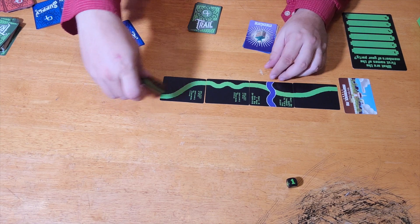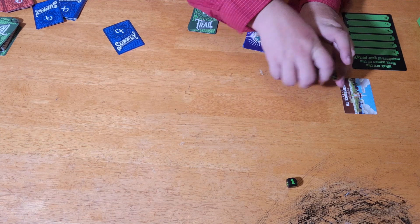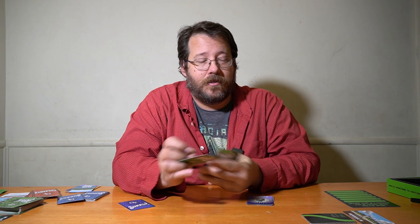Once you get those five cards on the table you're going to take that trail and collapse it on itself. Then you keep playing until you've created ten stacks of those five cards — once you've done that you've actually reached Willamette Valley. It's a long game, and the whole time it wants to kill you — it's just non-stop.